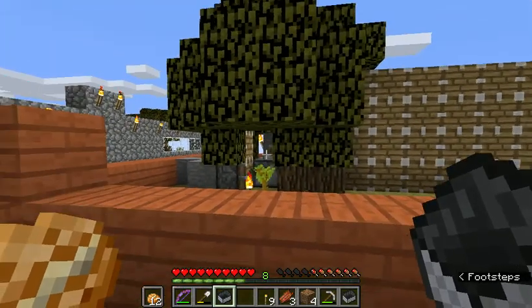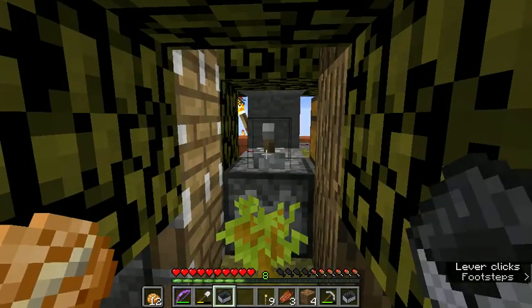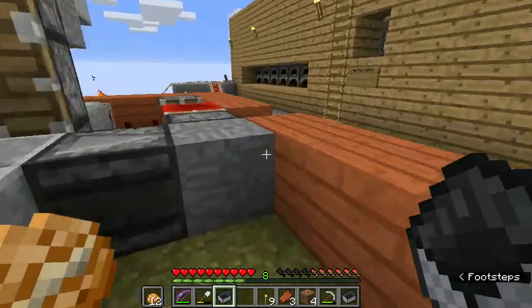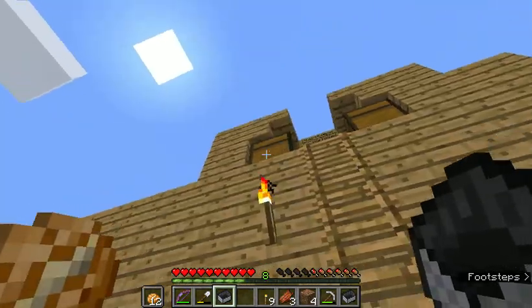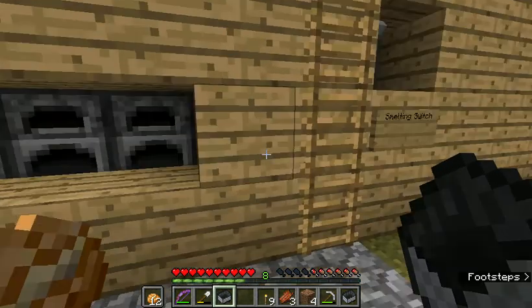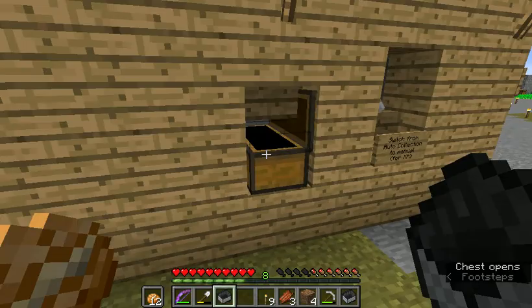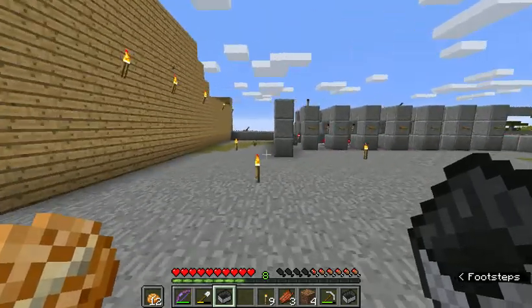This is a tree farm — I've got no bone meal at the moment. We've got a smelting station here: fuel in one, items to smelt in the other. Simultaneously, seven furnaces work together, with output here. That's the station so far — it's a work in progress.